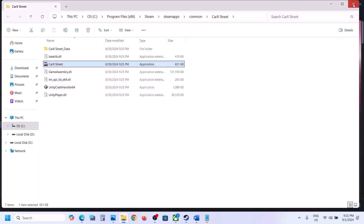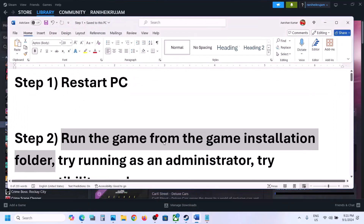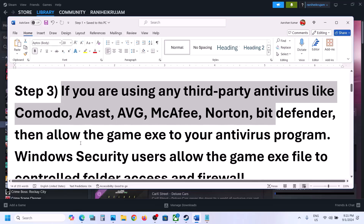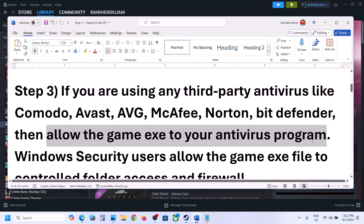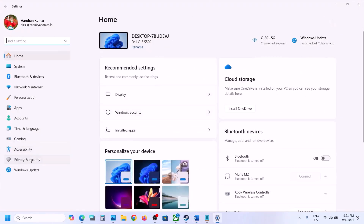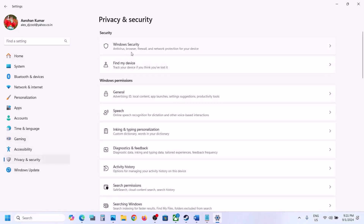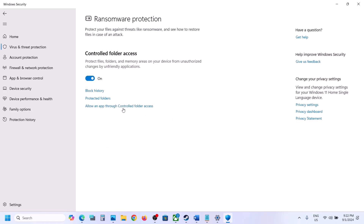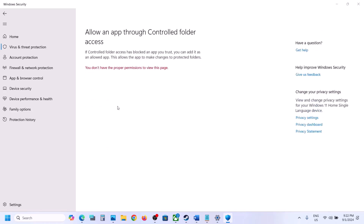The next step: if you're using any third-party antivirus like Avast, Bitdefender, McAfee, or whichever antivirus you're using, allow the game EXE file in your antivirus program. If you're using Windows Security, open Windows Settings and go to Privacy and Security. In Windows 11, or in Windows 10 click on Update and Security, then click on Windows Security. Click on Virus and Threat Protection, scroll down, and click on Manage Ransomware Protection. Then click on 'Allow an app through Controlled Folder Access' and click Yes to allow.